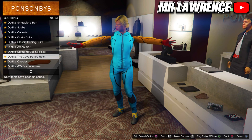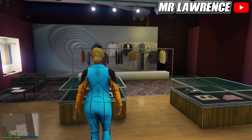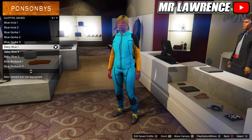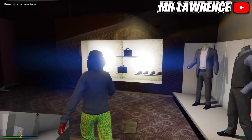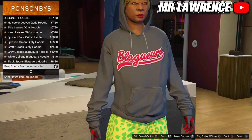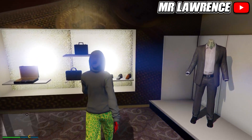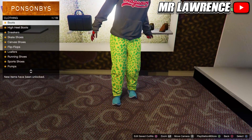For the next outfit, first go to the Scuba Suits and purchase the Sky Blue Scuba. Then go to the Accessories, go to Gloves and equip the Red and Grey Armored. Save this outfit in slot number 6. Now go to the Sport Pants and select the Spotted Muscle Pants. Then go to the Top Section, go to Designer Hoodies and purchase number 42. Back out and open your Interaction menu, go to Style and put your hood up. Then go to the Shoes, Boots and select the Blue Cowboy Boots again. Now save this outfit in slot number 7.